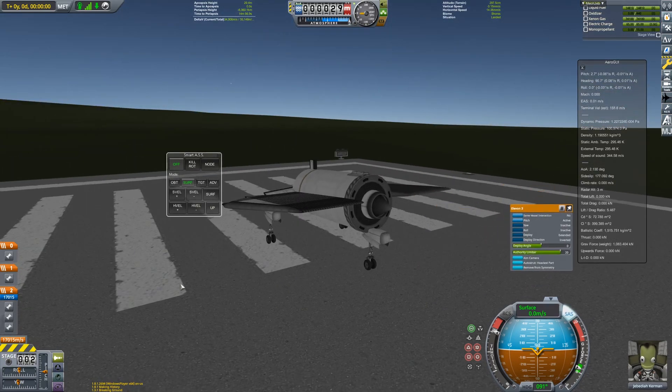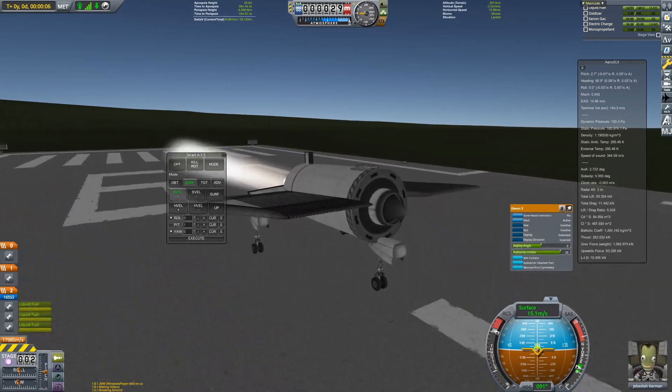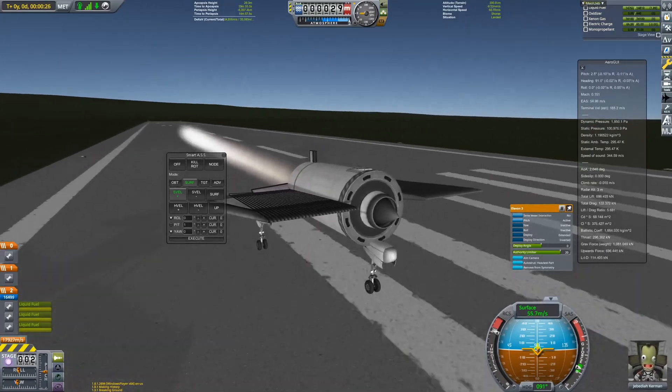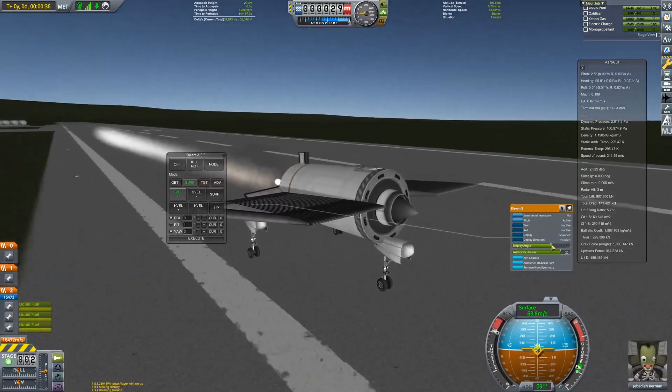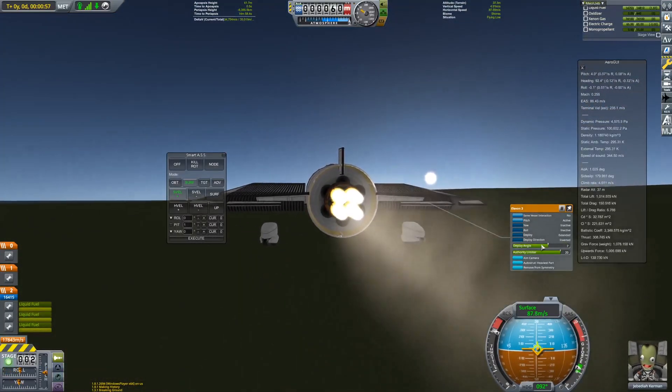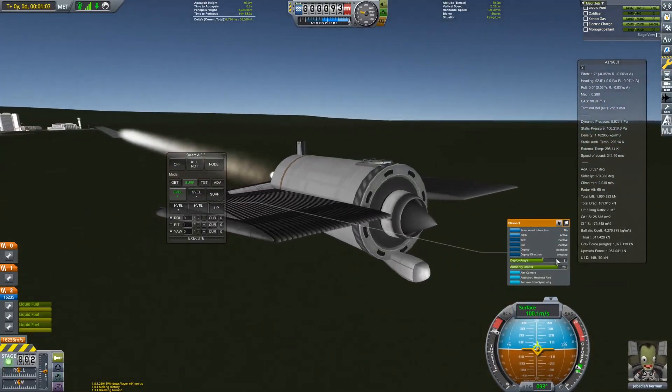Due to KSP being KSP, and the plane not being fully aligned, it starts to veer off the centre of the runway, requiring sizeable corrections on my behalf. The plane struggles off the runway a bit, but by the time it gets into the air, we have sufficient velocity to maintain level flight.